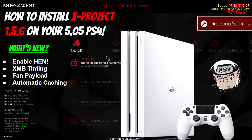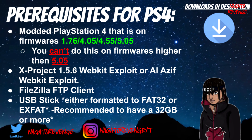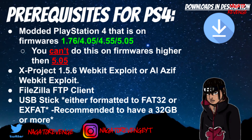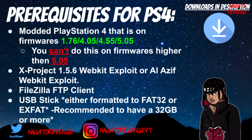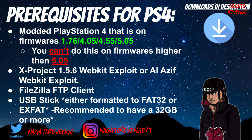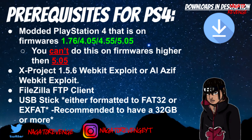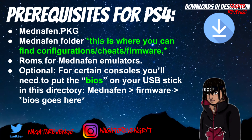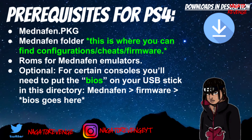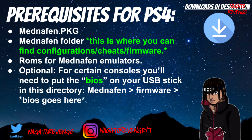If you don't know how to install a webkit exploit on your PlayStation 4, I'll have the link in the description and a card on screen showing how to set up XProject. You'll also need files for the FTP client and a USB stick formatted to FAT32 or exFAT. I recommend a 32 gigabyte USB stick since you may want to be transferring a lot of games. You'll also need the MetaNePhan PKG and the MetaNePhan folder as a zip file.